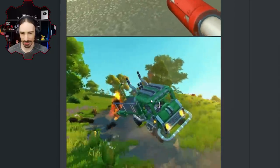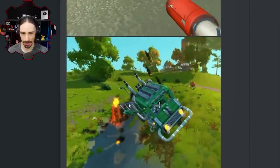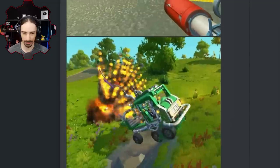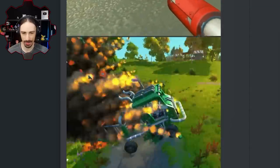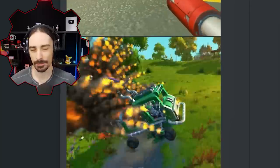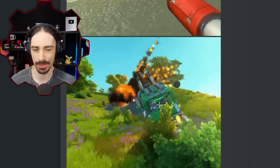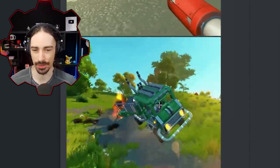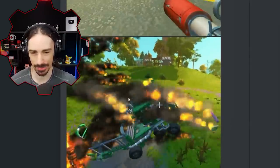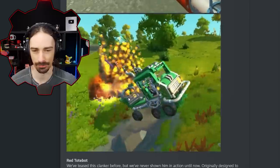Oh no. This right here is the worst nightmare of any mechanic with their vehicle that they've worked so hard to build in survival — especially look at this vehicle, it has so much detail on it for a survival vehicle. This bot right here is probably going to be the most terrifying jump-scare bot — just turn your camera and see it right behind you, with no time to react, and your creation has been mutilated right in front of your eyes.